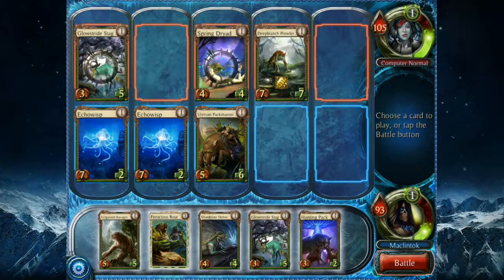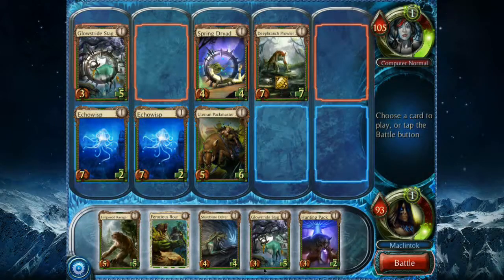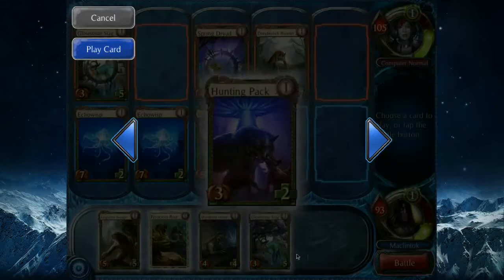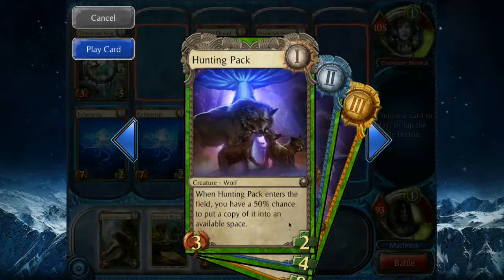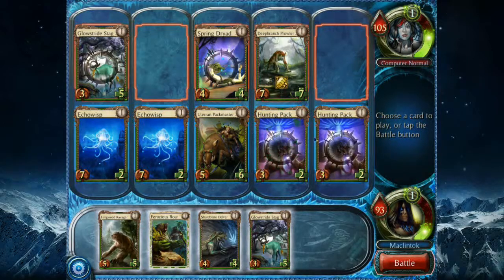This will become apparent as I play through this match. I've got a chance to swing in with Echoists. My Packmaster here is going to kill the Driad. Their Deep Branch Prowler can hit me for seven, so I need to decide whether to block or let him through. I'm going to put out my own Glow Stride Stag — when this guy comes in, I gain five life. Oh nice, and there's a 50% chance of putting a copy of this guy — let's try our luck. Nice, we're in a good spot here.